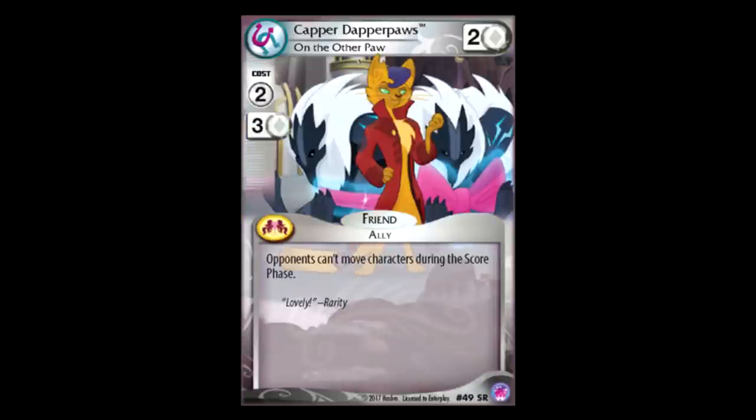Capper Dapper Paws: two for two. Opponents can't move characters during the score phase — so I guess goodbye Truly Outrageous Rarity. There's not a whole lot of other cards that do that, except maybe Beastmaster Fluttershy also applies here. It just doesn't seem like a common enough problem for this card to exist, but if this is the problem you're facing, here you go.